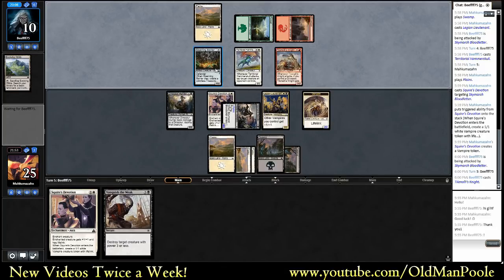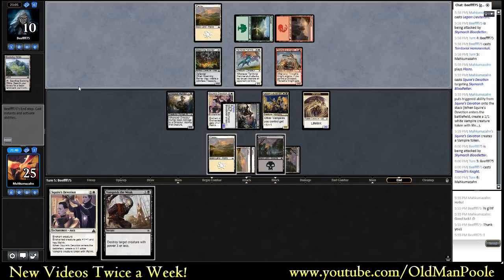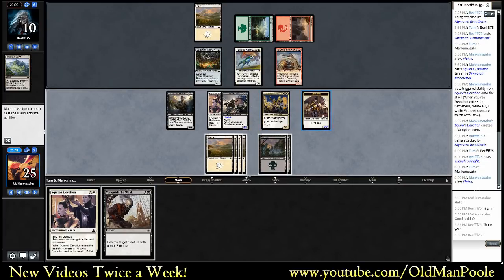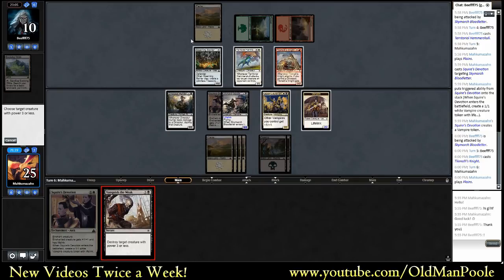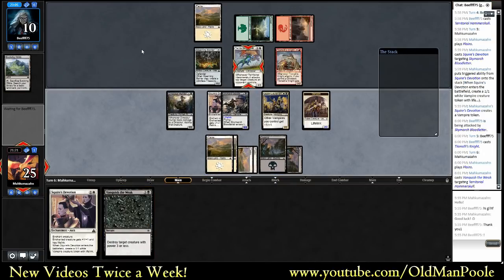Okay, Tnoli's Knight. Maybe he was just a little bit light on playables and wanting to beat down. At this point, I kind of like putting the Squire's Devotion on this Vampire, swinging in, and then killing the Hammer Skull first, then swinging in. That's a pretty strong tempo play. It kind of requires him not to have anything, but he's stuck on three lands. I think this wins us the game a lot of the time.